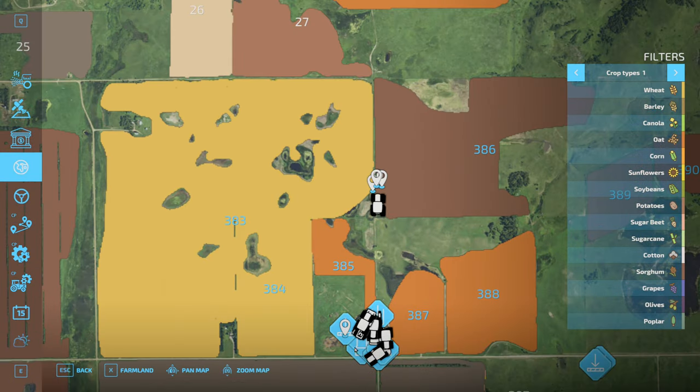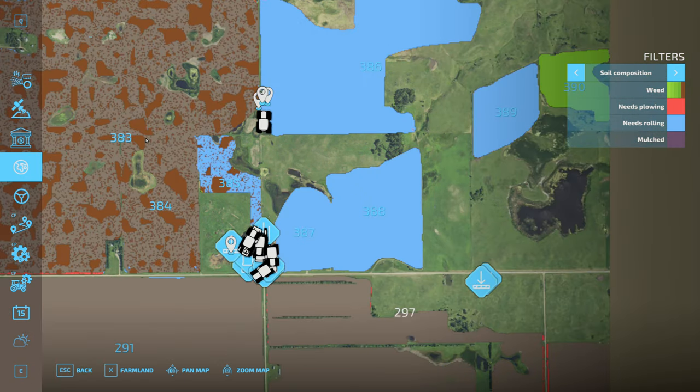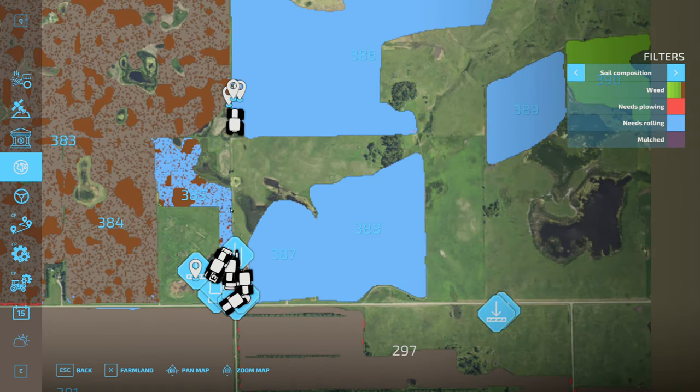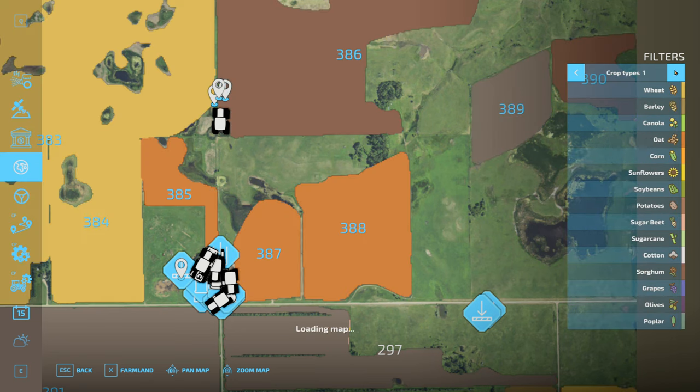Fields 383 and 384 are done — those are our wheat fields. We got those all sprayed with herbicide, so the weeds are all killed. Fields 387, 388, and 385 — those are our oak fields. Those fields are all good as well.